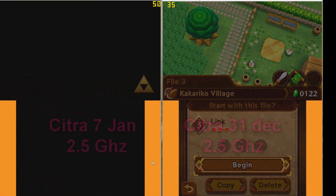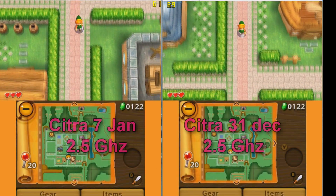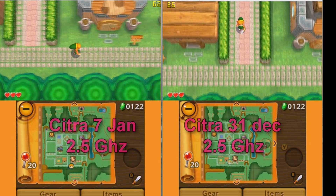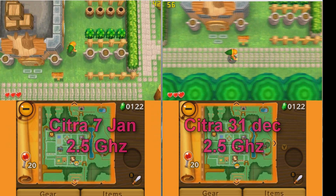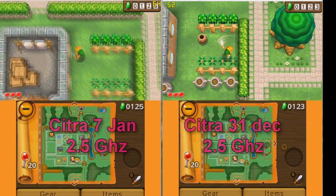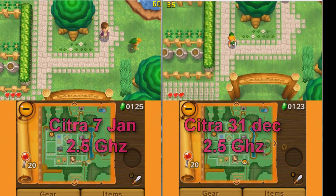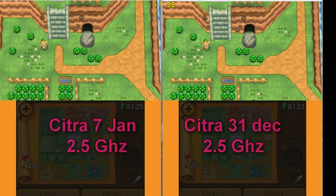Of course, I didn't forget the people with the slower processor, especially those with laptops. For you I included Zelda A Link Between Worlds. The games are running on a 2.5 GHz processor but still we see that it's pretty playable, and again we can see a bit higher performance on the left side.